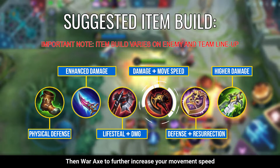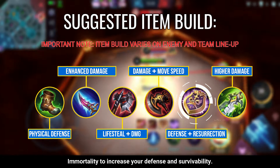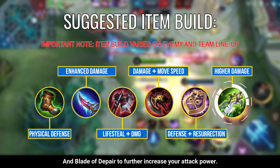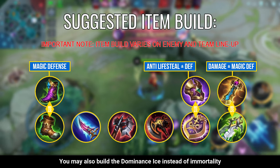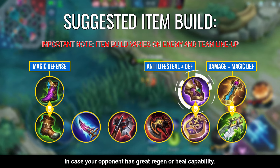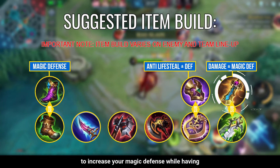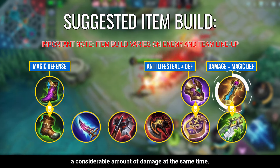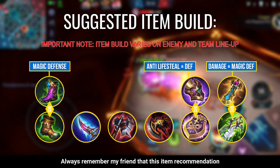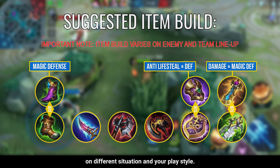Then War Axe to further increase your movement speed and damage during team fights, Immortality to increase your defense and survivability, and Blade of Despair to further increase your attack power. You may also build Dominance Ice instead of Immortality in case your opponent has great regen or heal capability. And Rose Gold Meteor as a substitute for Blade of Despair to increase your magic defense while having a considerable amount of damage. Always remember that this item recommendation is not absolute and will always vary depending on the situation and your playstyle.